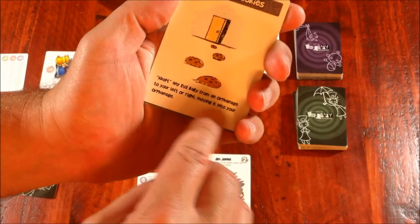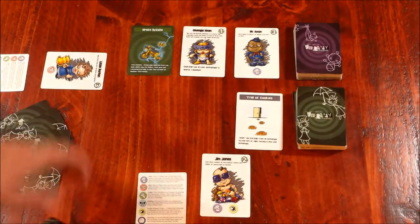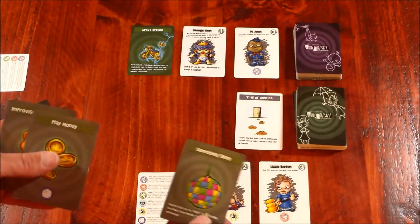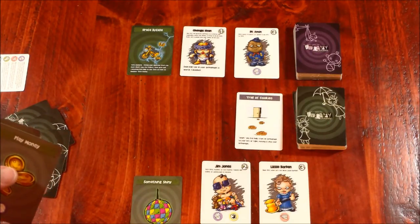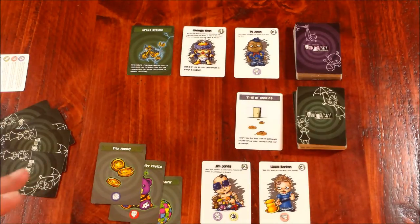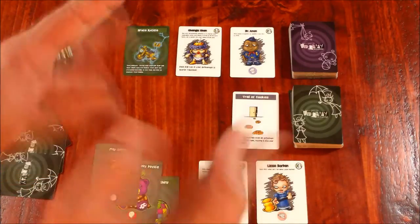Trail of Cookies says: adopt an evil baby from an orphanage to your left or right, moving it to yours. So on my turn I could play Trail of Cookies and put it in the discard pile, and adopt Lizzie Borden into my orphanage. That would give me five points at the beginning of my next turn. I can then also play additional toys — placing them in front of me without using them just to get them out of my hand, including my bad toy and my good toy. Since I'm out of cards, when my draw phase goes off at end of turn I'll draw up to four new cards.